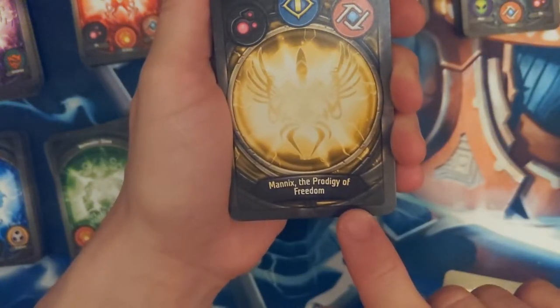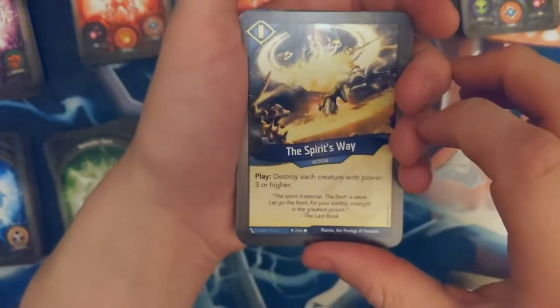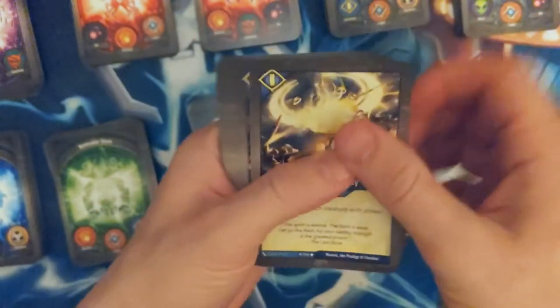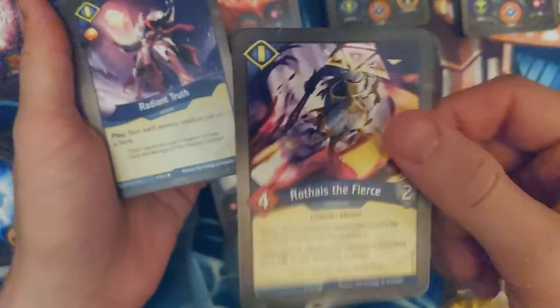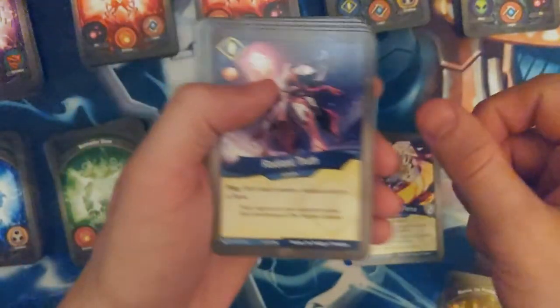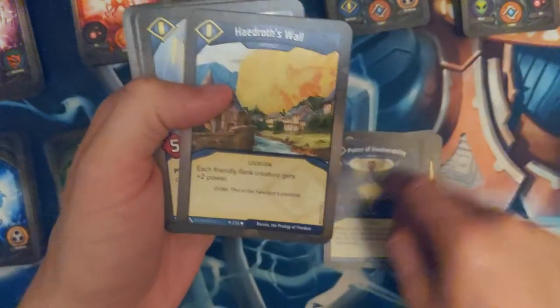Mannix the Prodigy of Freedom — Dis, Sanctum, and Logos. The Spirit's Way — destroys creature with power of 3 or higher, nice. Rathais the Fierce — this guy is a lawnmower, I love him, people just run into him and they can't do anything about it. Radiant Truth, Potion of Vulnerability — love it. Hadrith Wall — staple. Gatekeeper — knock him down.